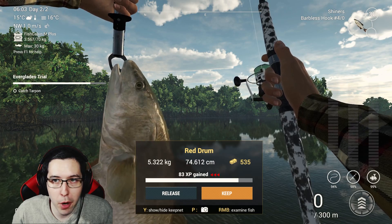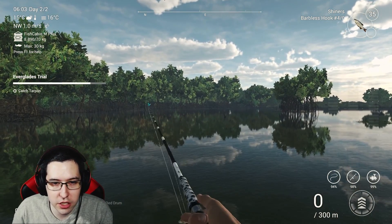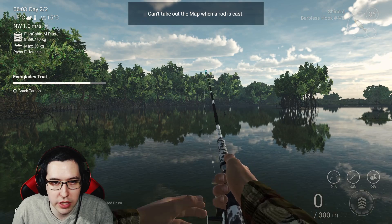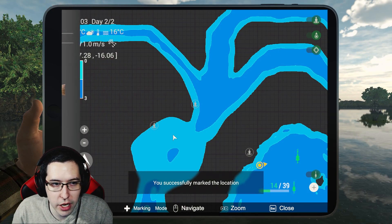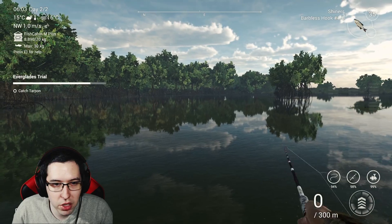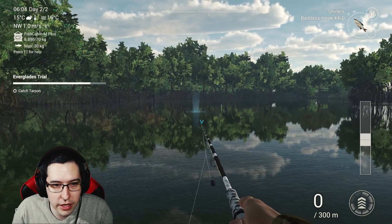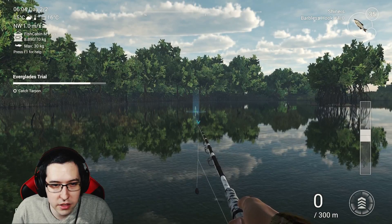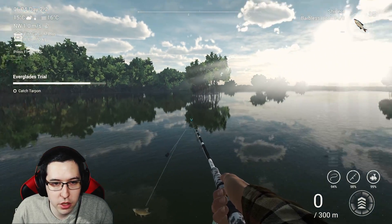Throw on 4/0 barbless hooks with some shiners. I'm placing a marker to show you exactly where I caught the red drum — literally just in between those two little sticks out there. Cast to that spot and you should grab the red drum.